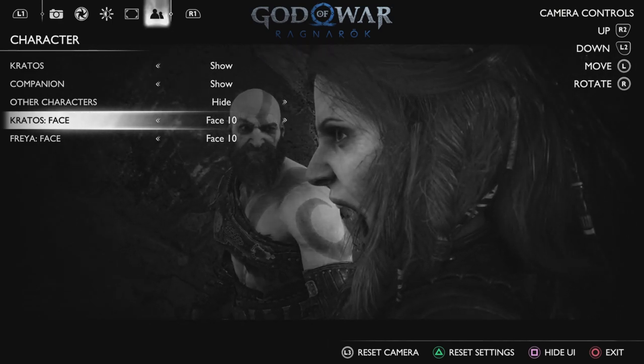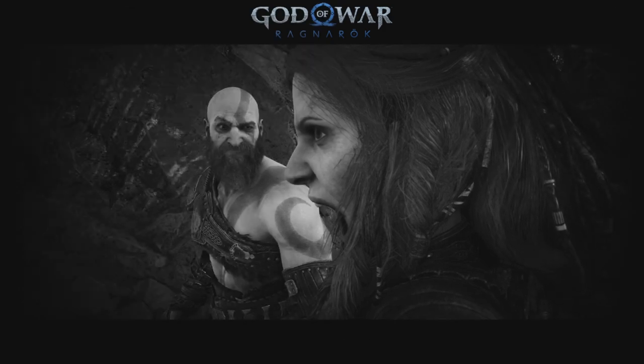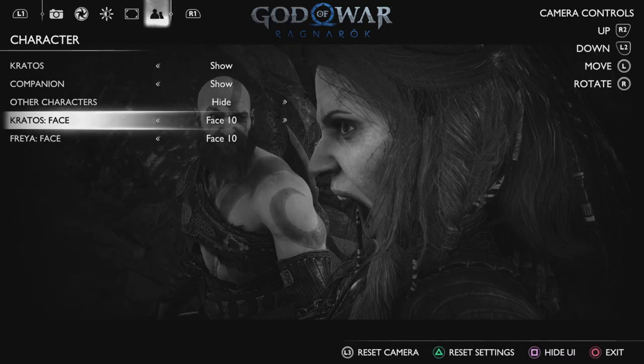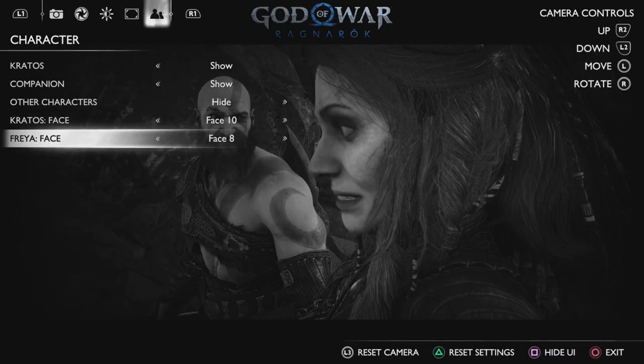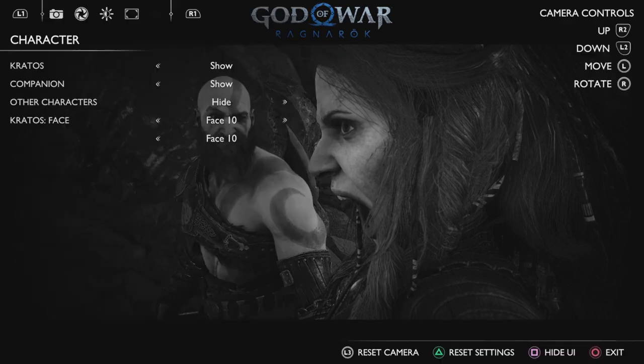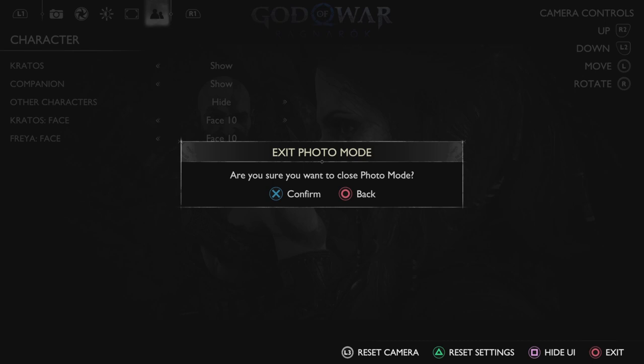You can see you can play with some camera angles and get some funny shots in here. Easy enough — hide the UI with the square button, share with the PS share button, and you've got yourself a nice little screenshot and a custom photo.